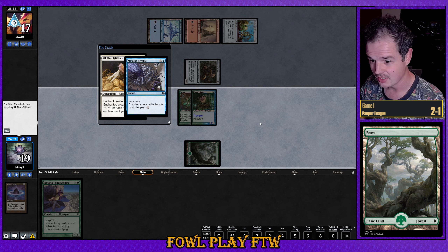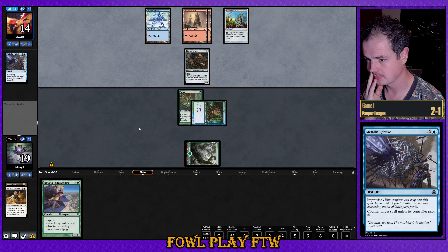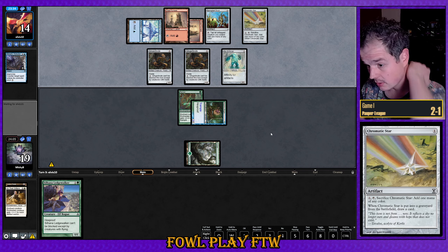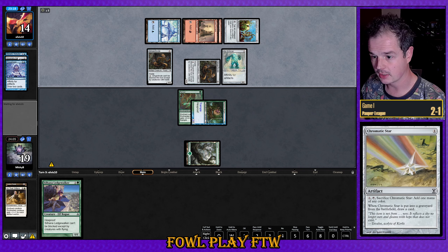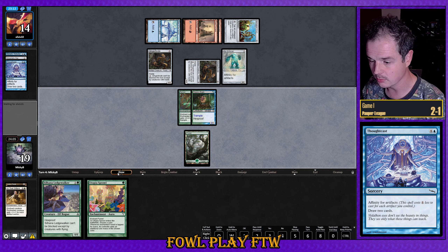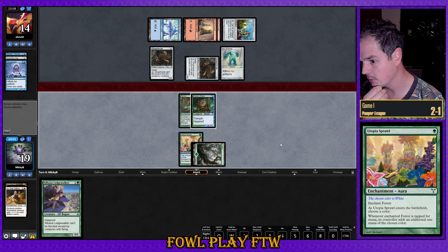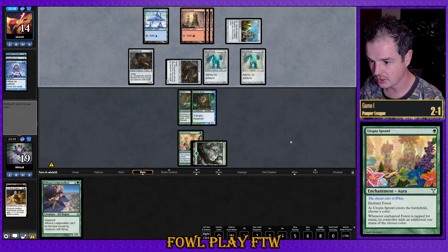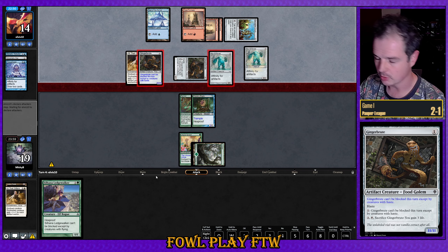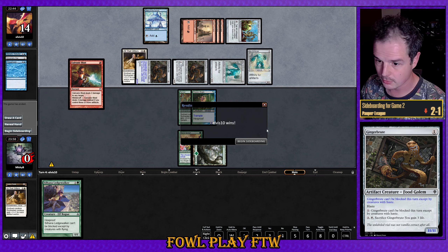Metallic Rebuke from our opponent — that fizzles. At least we get to attack for three now that Gingerbrute is tapped. Second Great Furnace for our opponent — seems like they're pretty heavily in Izzet. Opponent's rattling off some stuff: Chromatic Stars, Thought Cast, refueling that hand. They did float a White mana there off the Chromatic Star, so it's reasonable to think they could be Jeskai. We finally hit a land source, no follow-up play though. Opponent's got a pretty chunky board — All That Glitters on the Gingerbrute, which is going to be able to attack and can be made unblockable. That's going to be fifteen damage and we're not in a position to block. Galvanic Blast for the win.